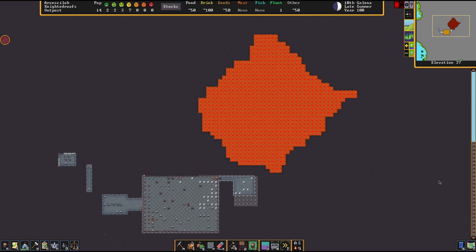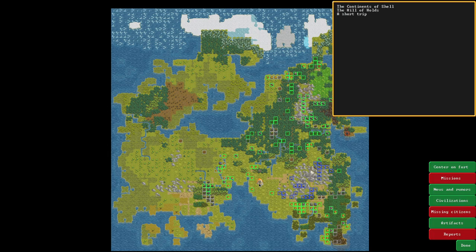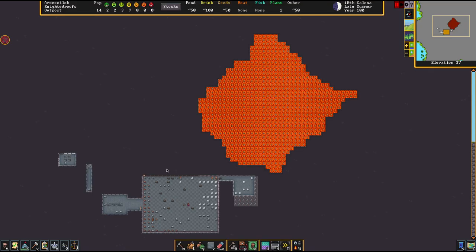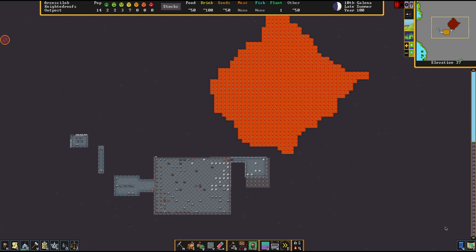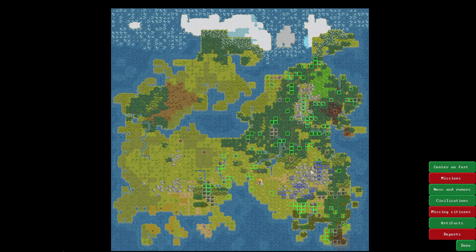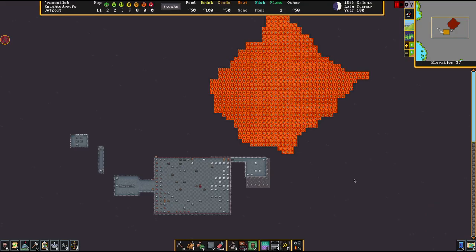First off, where do we find magma? We can find magma on volcano tiles as an endless resource that spawns somewhere on the map and it also never erupts. The second source is the underground magma sea, found somewhere around minus 120-ish elevation levels. It's a worldwide network of lava that's everywhere, so you will always hit it somewhere down below, and it's always found below the third cavern layer. It's also pretty much an endless resource.